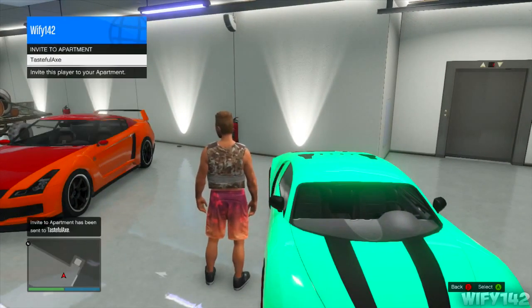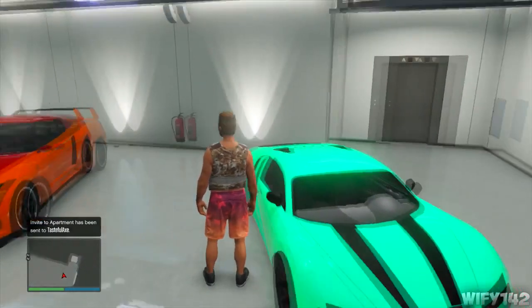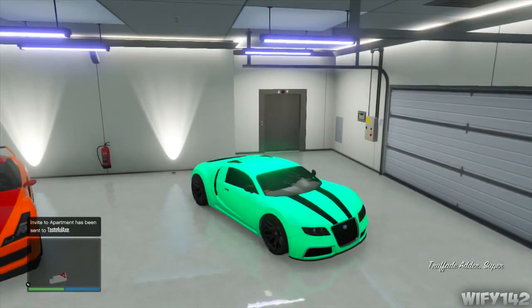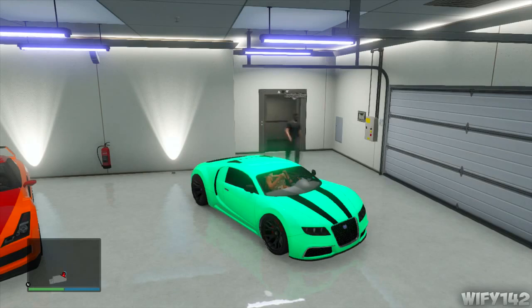Your friend should join your apartment and then just tell him to go into the garage. You need to go and get in your most expensive car. As you can see, I'm in my Adder — I actually bought it legitimately and it's my most expensive car in my garage. It's fully upgraded so it will sell for around 750k.